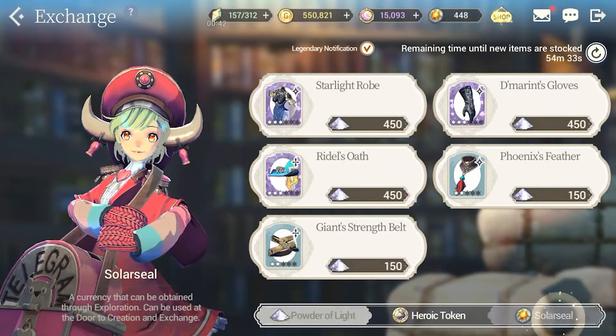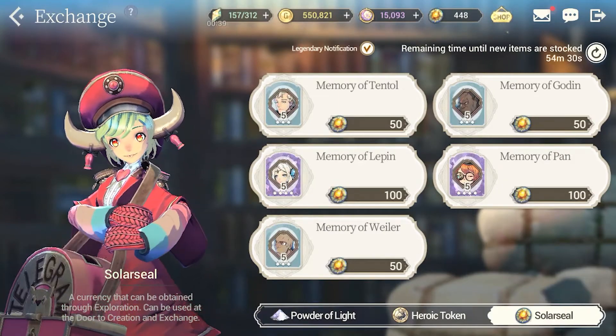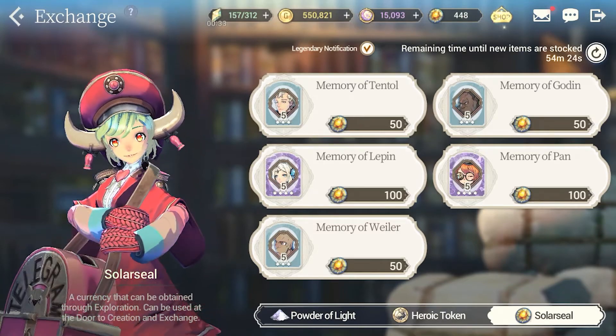So if you come to the shop over here and click on the solar seal tab, you can buy shards or fragments of heroes. And once you get 50 of them, you can summon that hero — or you just get that hero.